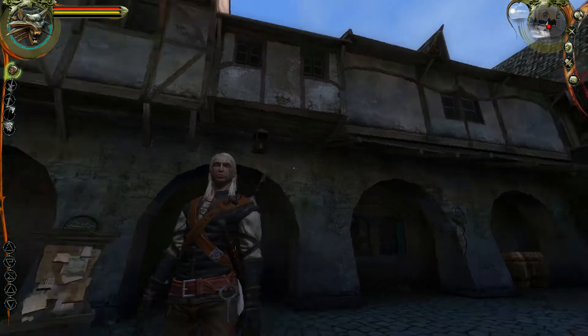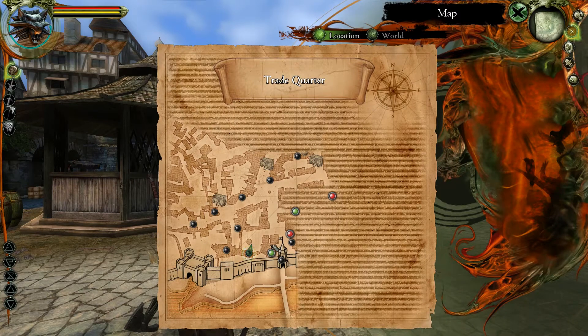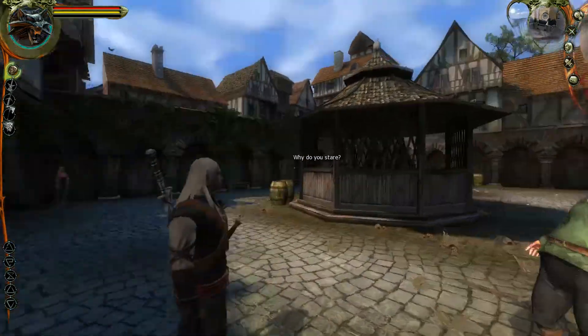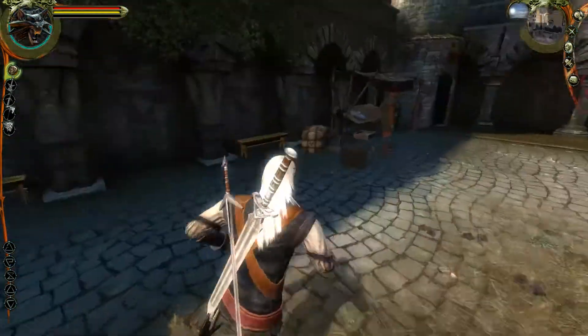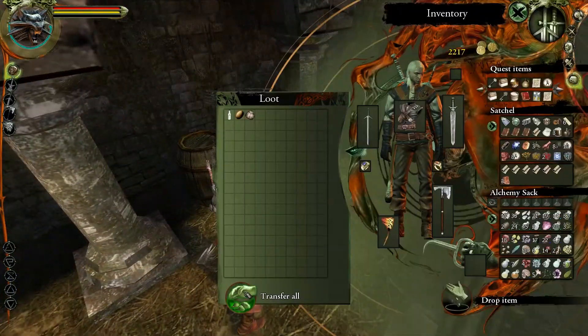Hello and welcome back to The Witcher. This time we're going to have a look around the Trade Quarter and see where we want to go. Once we get rid of that little marker we're just going to look around, see if there are any quests lying around, any things we want to steal, and do that until we've cleared out the entirety of the Trade Quarter.